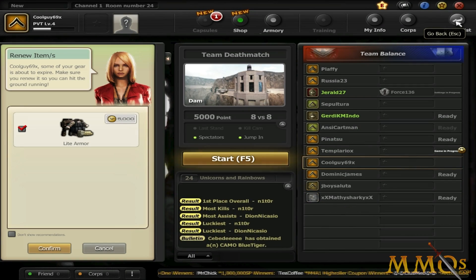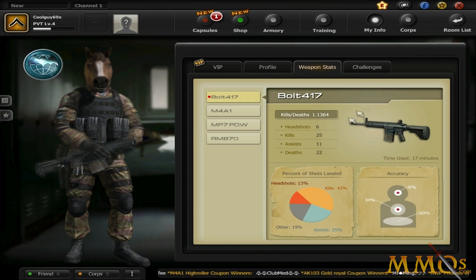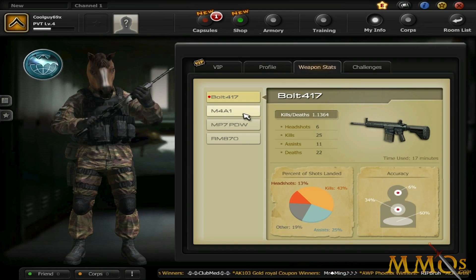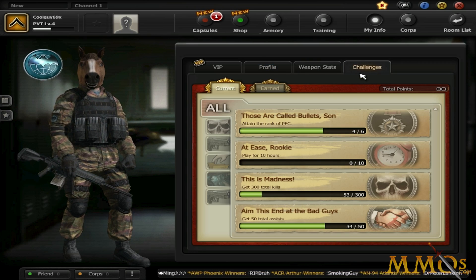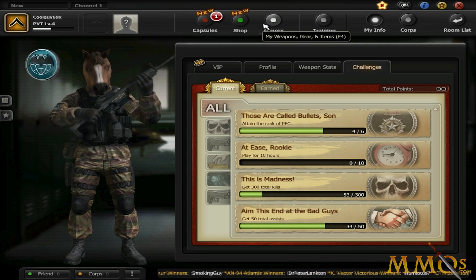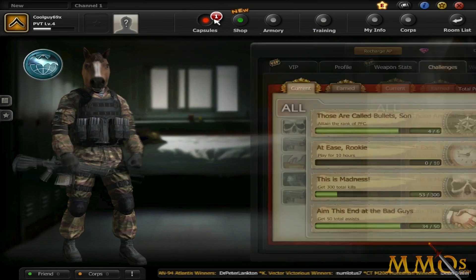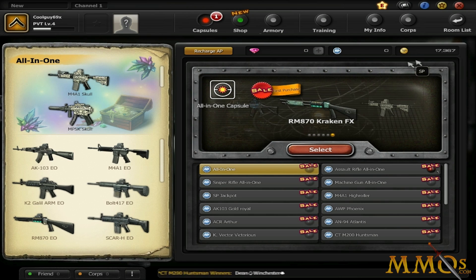Not a bad run — I get 500 SP for getting 25 kills with assault rifles, and another 500 SP for 50 total kills. The game has achievements, as you can see. I did contribute to my team — I wasn't negative. The game also keeps track of your stats: weapon stats, kills, deaths, all that good stuff, though I don't think it tracks stats on a per-map basis like Wolf Team does. It has guilds as well — and there are capsules where you can get random gear, though they're not really worth paying for.